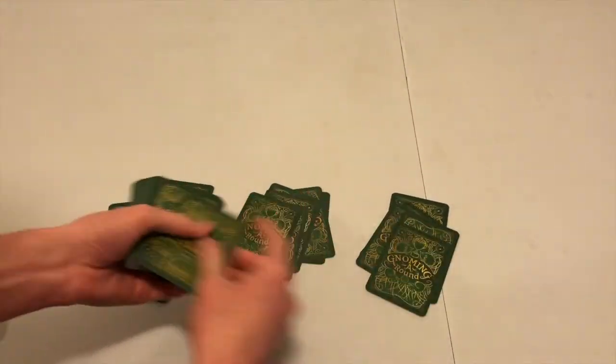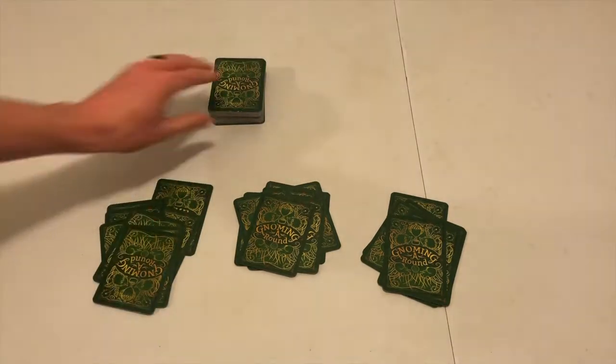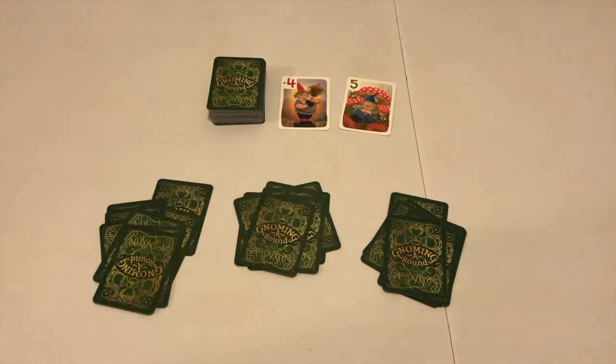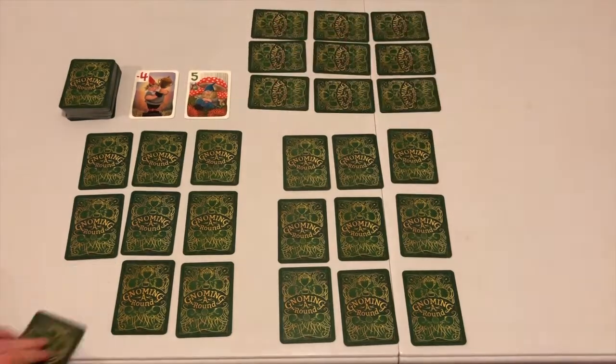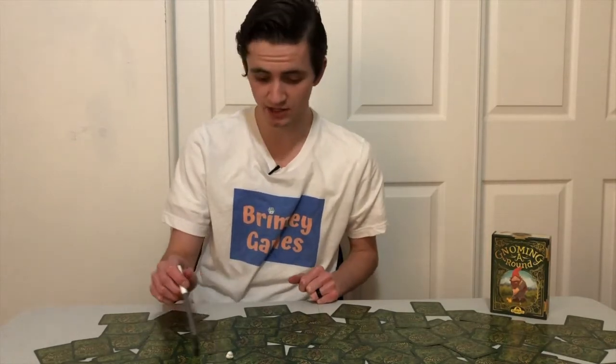Shuffle the deck and deal 9 cards facedown to each player. Place the remainder of the deck in the middle of the table and flip over 2 cards, placing them side by side next to the deck to form 2 discard piles. Each player should arrange their 9 cards, still facedown, in a 3x3 grid, and then choose any 2 cards to flip face up. Play begins with the player who is nearest to the age of 4.